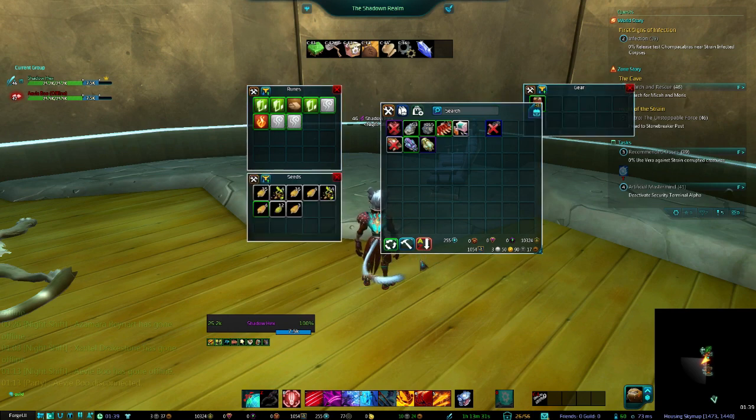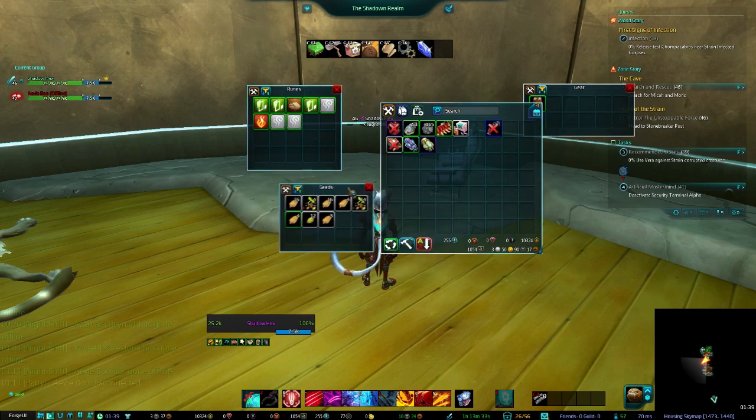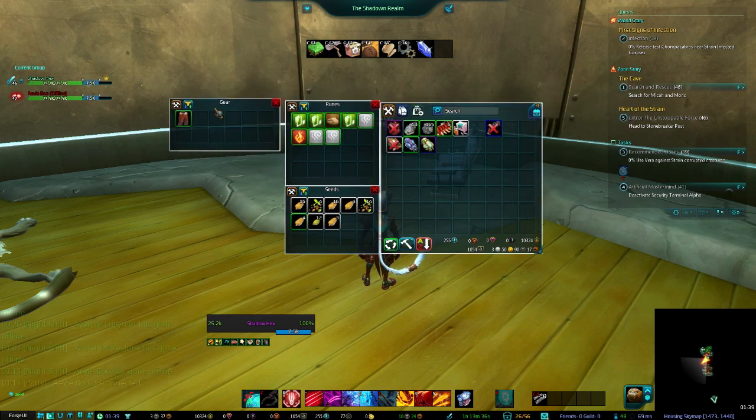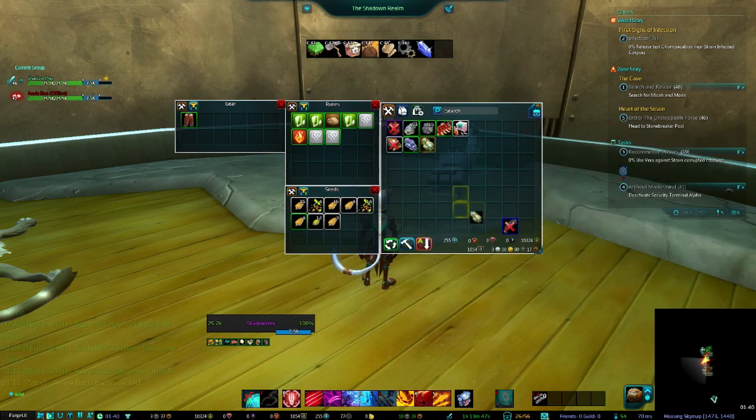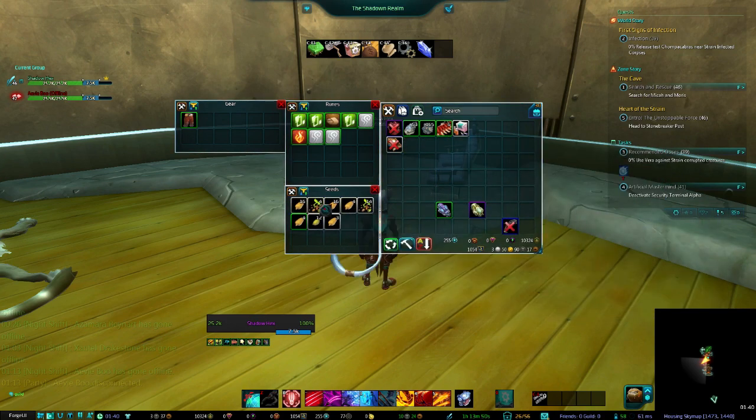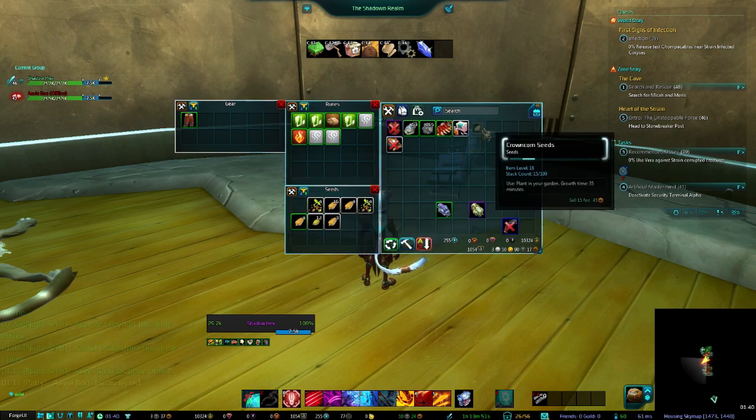Let's bring up the bags I made again. I have two bags I was currently using because I'm getting runes and seeds and they kind of get mixed up with the rest of your inventory population. I tend to make these bags really quickly once I have a bunch of a certain type of stuff.